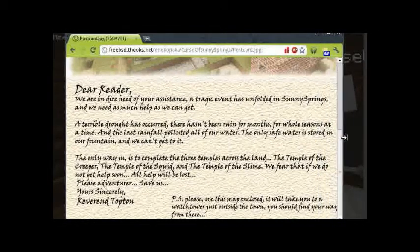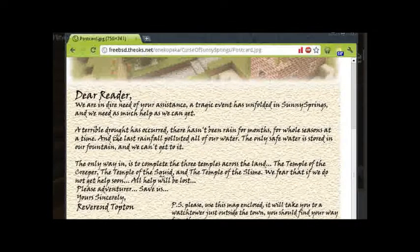Dear reader, we are in dire need of your assistance. A tragic event has unfolded in Sunny Springs and we need as much help as we can get. A terrible drought has occurred and there hasn't been rain for months — for whole seasons at a time — and the last rainfall polluted all of our water. The only safe water is stored in our fountain and we can't get to it. The only way in is to complete the three temples across the land: the Temple of the Creeper, the Temple of the Squid, and the Temple of the Slime. We fear that if we do not get help soon all hope will be lost. Please adventurer, save us. Sincerely, Reverend Topton. See, I told you — Reverend Topton!